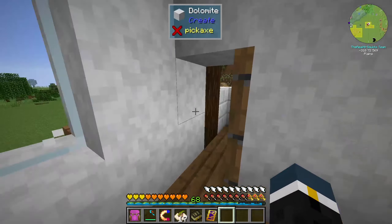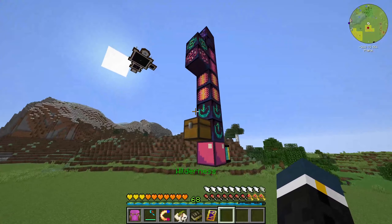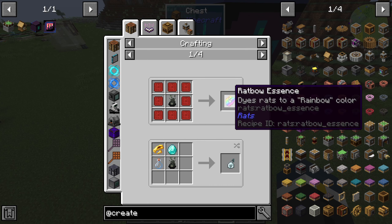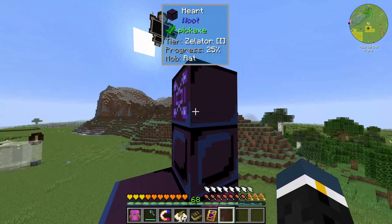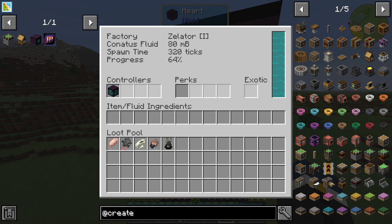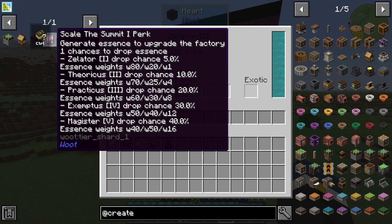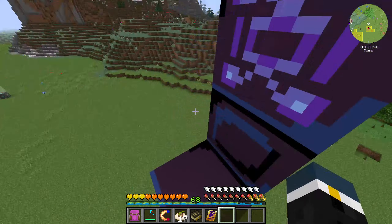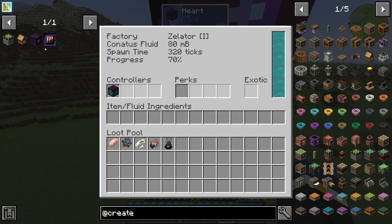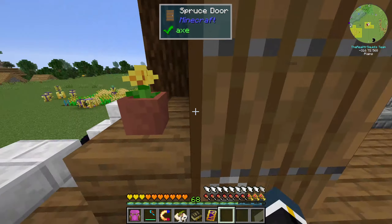Today we are going to be messing around with a little bit more Woot, and then we are going to be trying to get into Create. So I was looking through the Woot book, and as you can see, this is all of our rat drops so far — got a good amount of them. I'm just letting this run on loop. To get up to the next tier of Woot factory, we need to put in the Scale the Summit perk, which gives the factory a chance to drop essence shards. You need those to make the next tier of block.